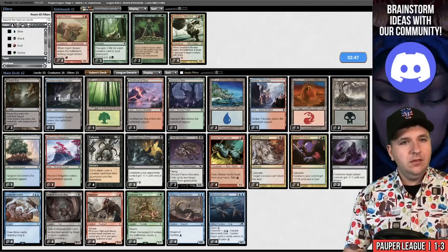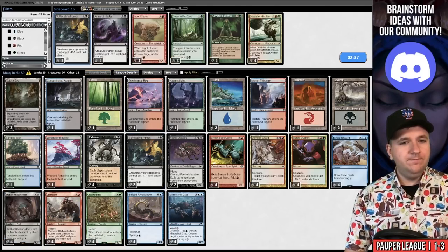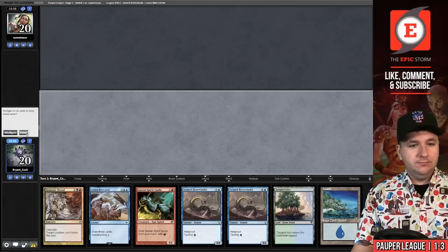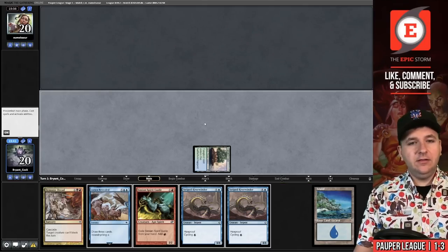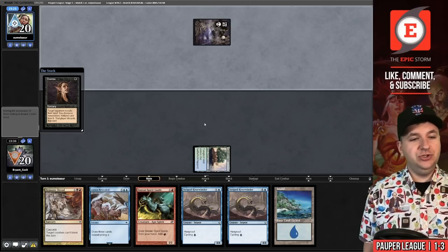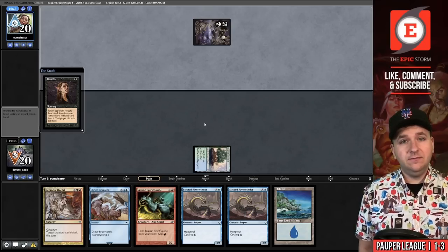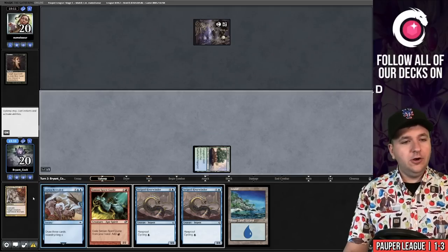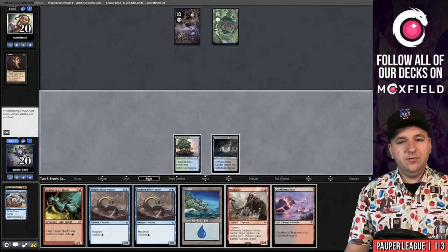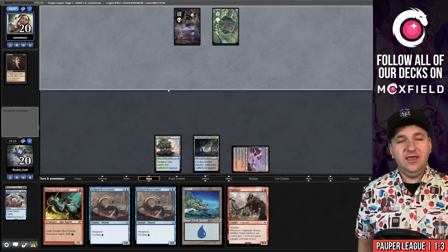I think we want Faerie Macabre. They have main-deck Bogs — do we think they have Spellbombs? I guess it's sort of free to bring in Ingot Chewers. Game two, on the play. Sure, this seems reasonable. Play the Islet, pass. They have a Duress — I think the actual pick here is Lorien Revealed, since it lets me set up my mana. They go after the Demonic Dread instead. In our upkeep, cycle the Lorien Revealed, grab the Aqueduct, pass. They just play a land and pass. Play a Bog and pass — now we have perfect mana. We just have to find a Cascade spell or Exhume.